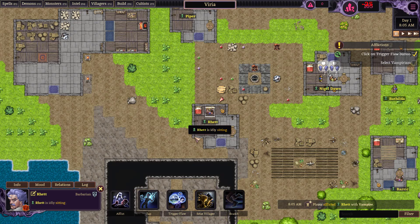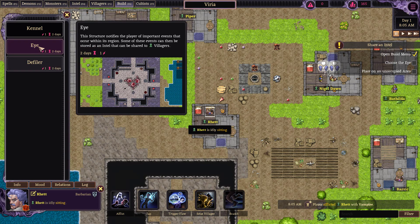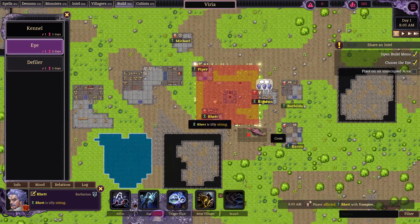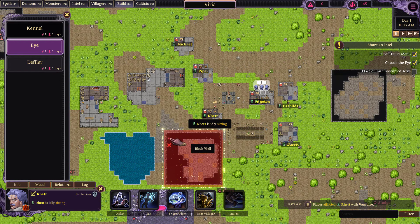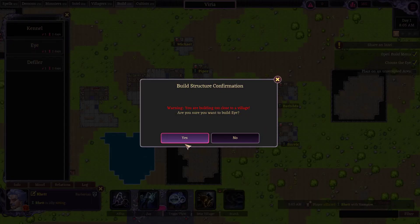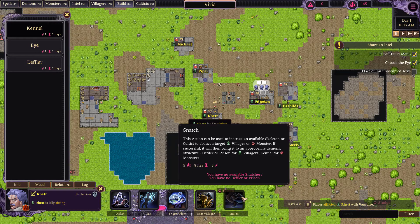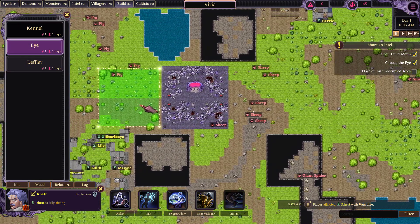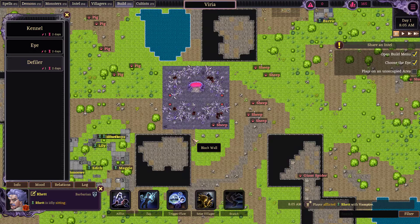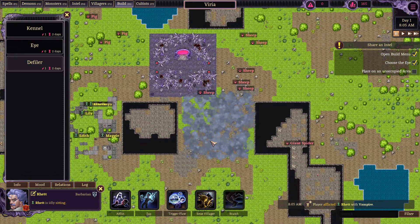Let's turn into a vampire. He is now a vampire. Open build menu, choose the eye, and place it in an unoccupied area. Maybe we want to build an eye over here — yes, that's where we'll build it. It is a bunch of literal eyeballs.